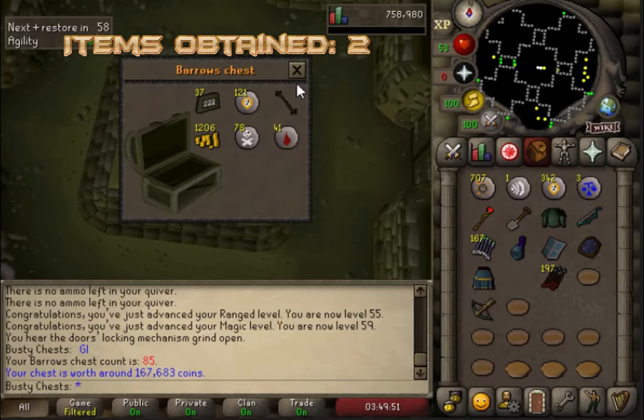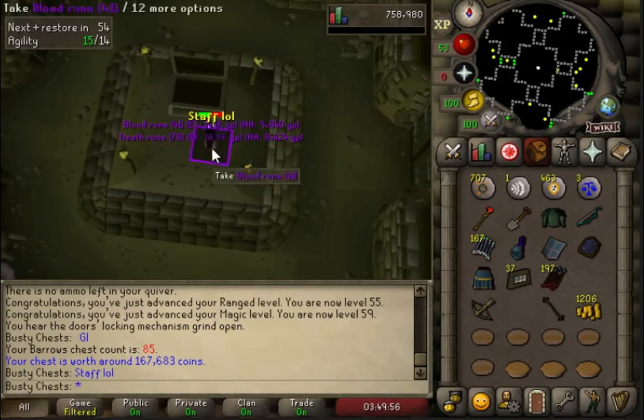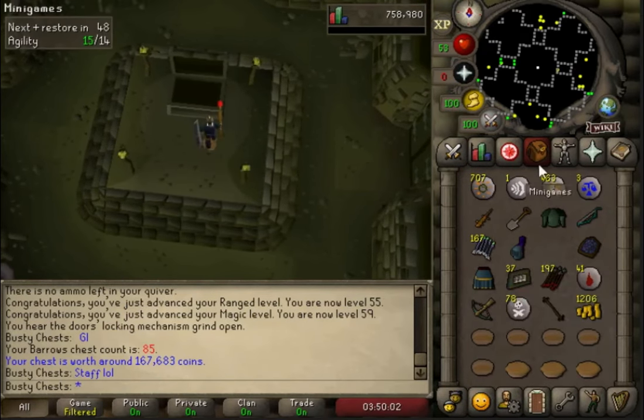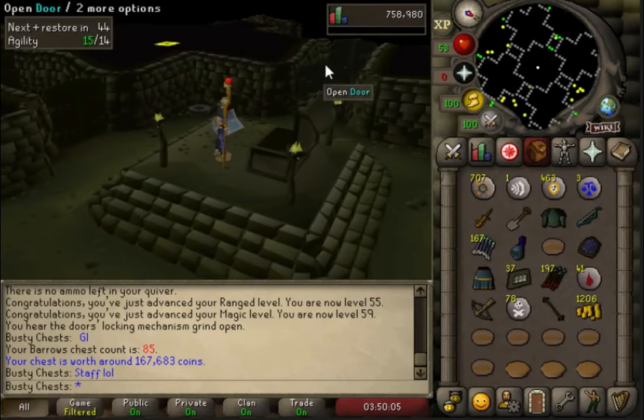Dharok killed 100% - can we get lucky? Armadyl staff! Second item - just three chests behind the other one, that's class! So it took us 82 chests to get our first item and just three more to get our second item. Not an expensive item but it's really really good for us because we only need a few hundred k to get this big item.